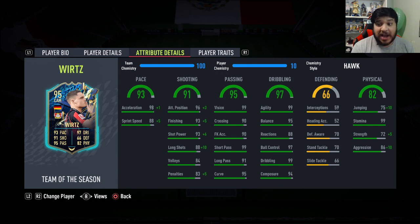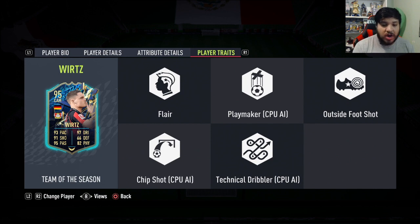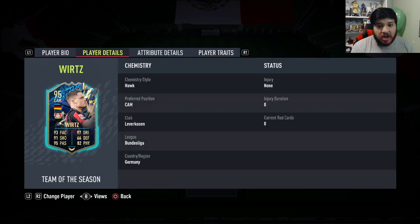Defensively pretty nice, not gonna lie — 70 defensive awareness, 70 standing tackle, which is very very good. Interceptions are horrible, but defensively it's not even too bad. Physically pretty good as well, 99 stamina, very nice aggression, pretty good strength as well. Flare and outside the foot shot are his traits, which is very good.